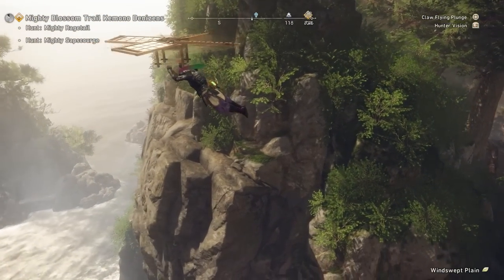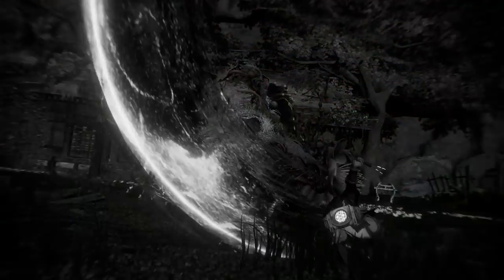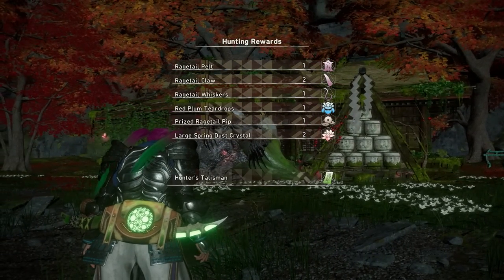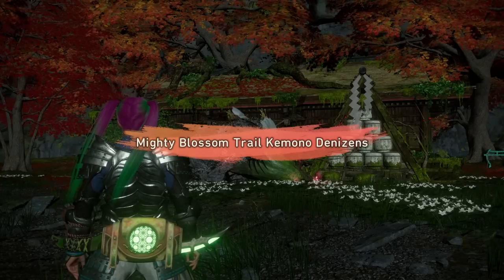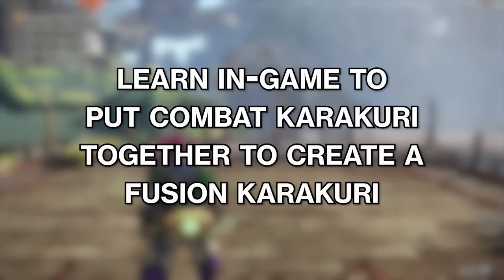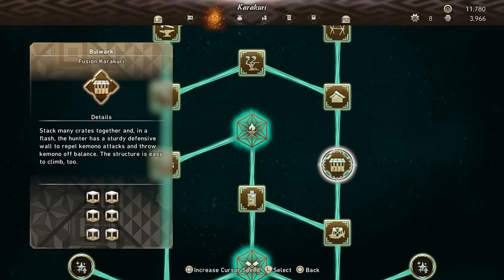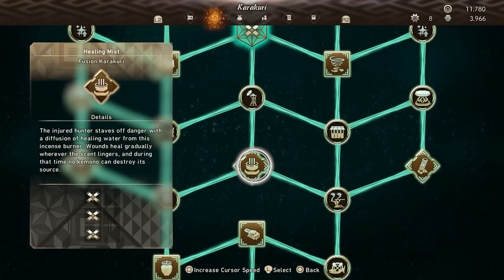Make sure to check the Karakuri menu often. It's very easy to forget to check if you have upgrades available because nothing pops up saying you have enough for an upgrade. There are some really good and fun upgrades in there that you don't want to wait on. You upgrade the Karakuri tree through Kemono orbs, which you gain on hunts — you get more orbs the more parts you break on a Kemono. Also, after you've learned a fusion Karakuri, if you forget how to build it, you can open the Karakuri menu and it will tell you right there how to build it.